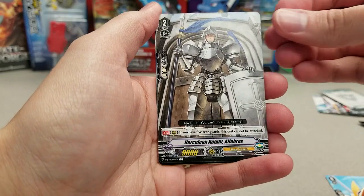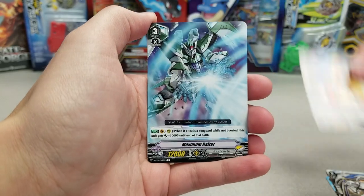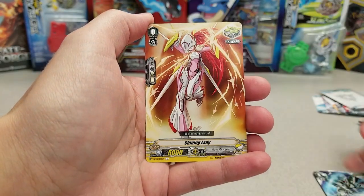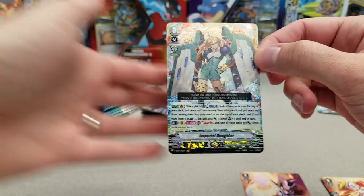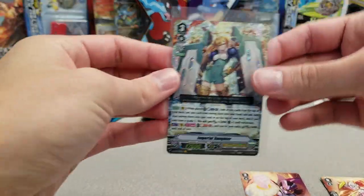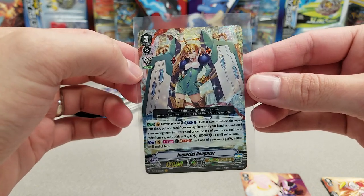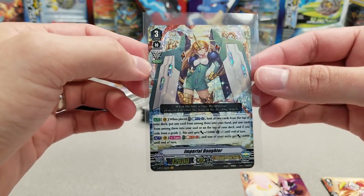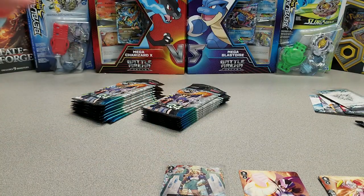So we got Gyro, Herculean Knight, Elobrox, Rocket Hammer Man, Maximum Razor, Shining Lady, Miss Splendor — and in the very first pack, we get our Vanguard rare: Imperial Daughter. Basically, for this set, if you don't get Perfect Razor as your Vanguard rare, you did okay. It's either Imperial Daughter, King Alfred, or Dragonic Waterfall — all of which are not bad ones to get. Nothing to complain about there with Imperial Daughter.